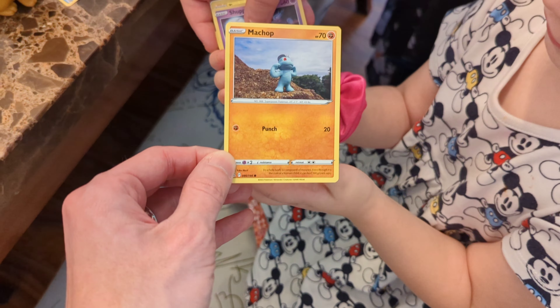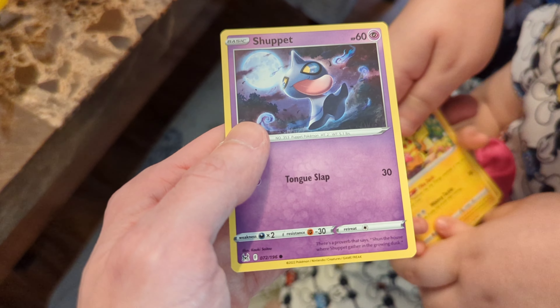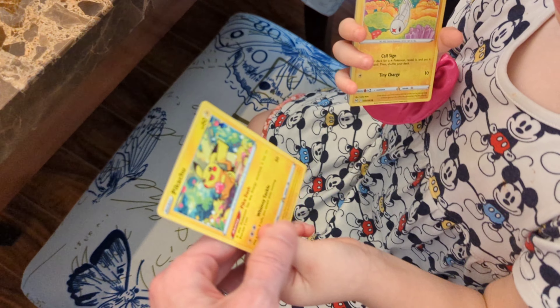She's very friendly. We've got a Machop. Oh, hold on, hold on. We've got a Shuppet. No, you Shuppet. Shuppet's back. Pikachu! Oh my god, look at how cute that Pikachu is.